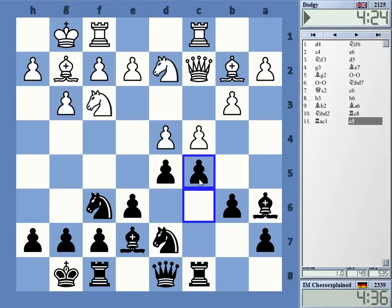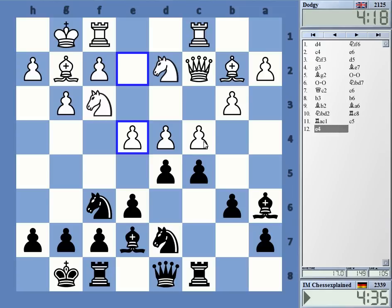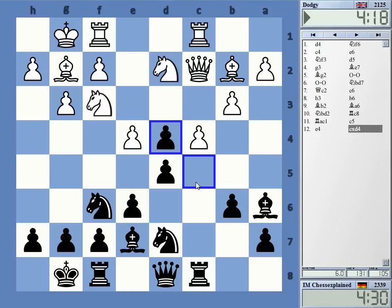Okay yeah, that's Black's idea with the closed Catalan — you're trying to get some play here against c4, d4. That's sharp. Let's take, and the rook is opposed to the queen, which is quite often leading to tactical ideas.